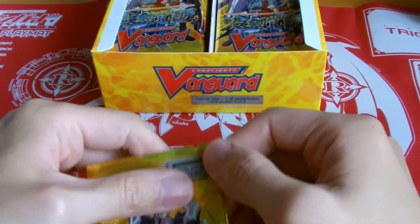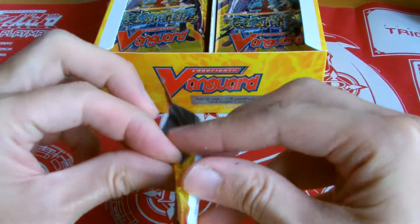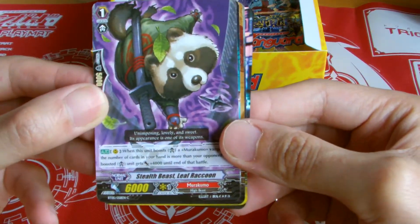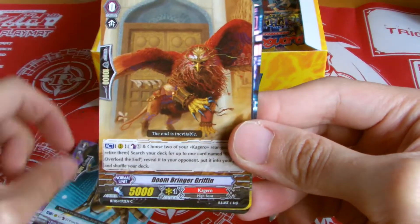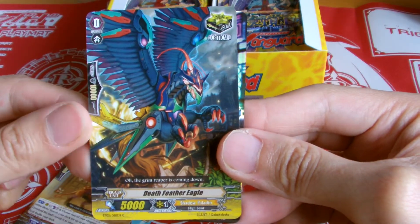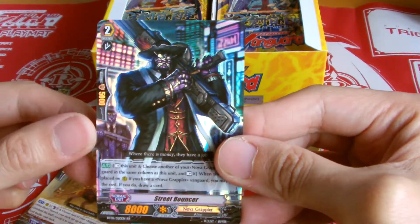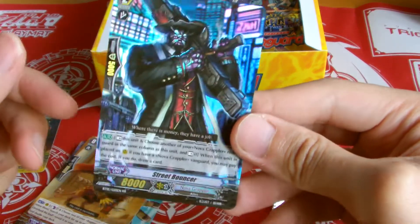Alright guys, let's just go through all the packs. So Shadow Paladin card — Death, Fatal, Ego, Critical. Something new to add in. Nova Grabber, Street Bouncer. It's the first Double R, not really something I'm looking for.